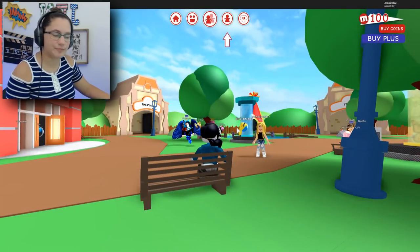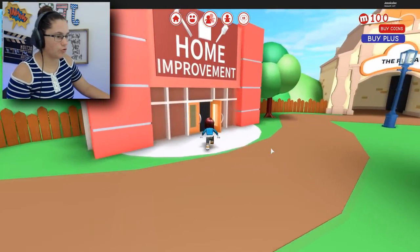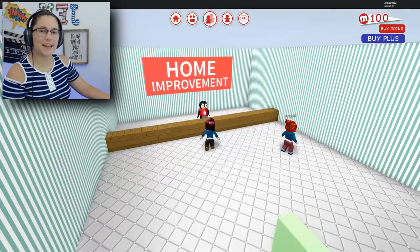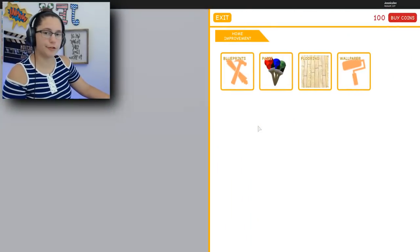We're going to see what this game is all about. We're going to go to the home improvement store. Why do we have a penguin working here? I wish I could be like a different character. I probably can, I just don't know what I'm doing.